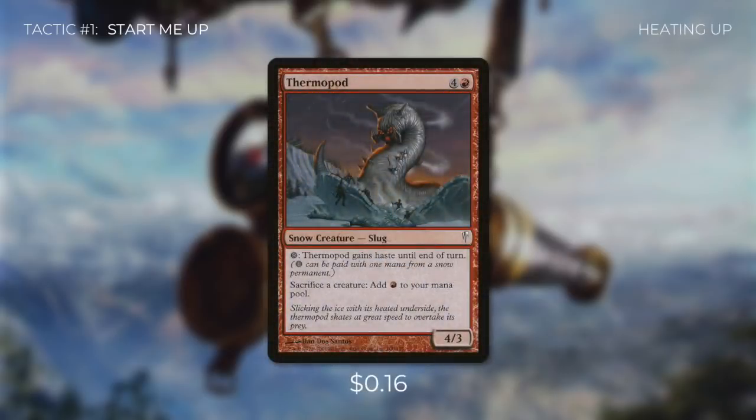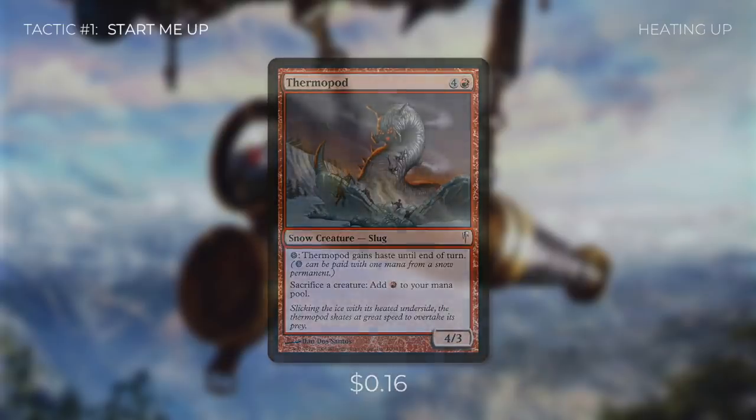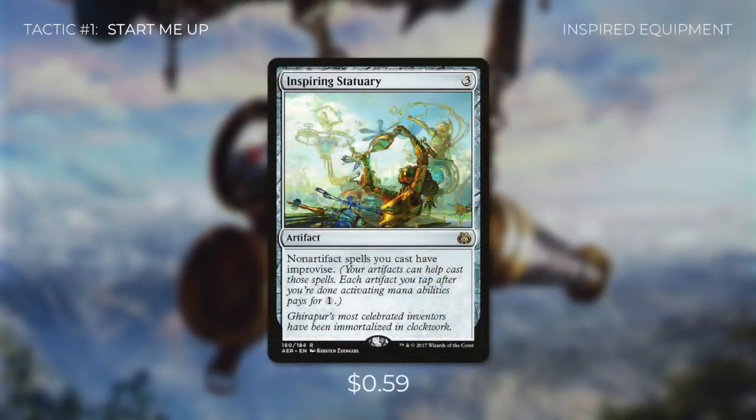We're also running Thermopod, which allows us to sacrifice a creature to add red to our mana pool. Since all of our elementals are going to be exiled at the beginning of the end step, we can sacrifice them during our second main phase to get some value. This can provide us with a ton of mana to cast and equip more equipment. And finally, we're running Inspiring Statuary, which says non-artifact spells you cast have improvise — so all that equipment just lying on the battlefield, we can use for mana. This really allows us to focus on casting and equipping equipment with our regular mana.